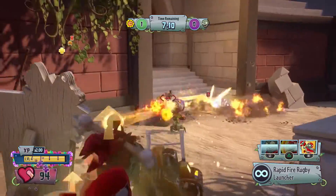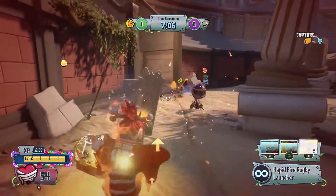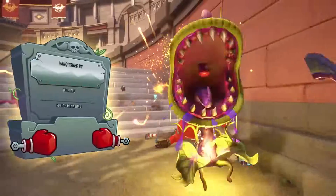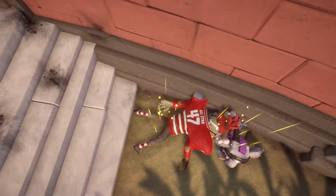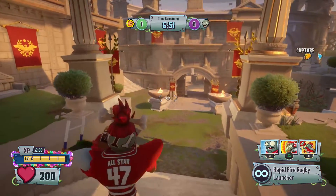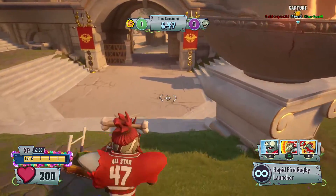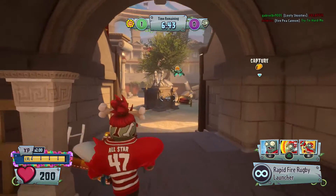Here comes the Peashooter. Just trying to get him — he's all over the place. I almost have my impunt, if I can just let it last for a little bit longer. Impunt — it almost landed on a couple people but didn't land on anybody. We got a vanquish at least. That's sort of the thing about Capture the Taco — it's sort of similar to Gnome Bomb in that it can be turned around pretty quickly.